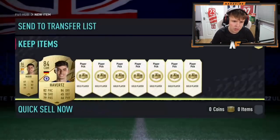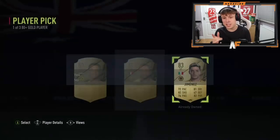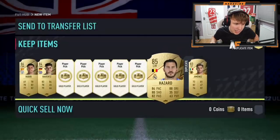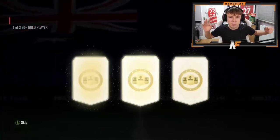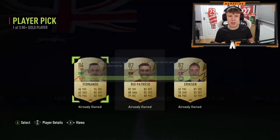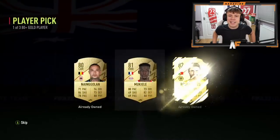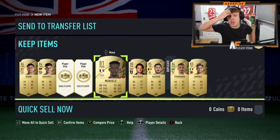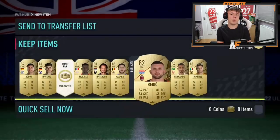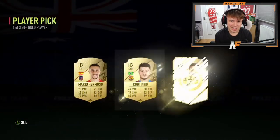First 80-plus for Tichino: Havertz 84 — not a bad start. Next pick: no Future Stars outline visible, nothing special. Then Hazard 85 — always solid fodder from one of these. We haven't seen any Future Stars from the 80-pluses yet. Continuing through: McQuiao, then the penultimate pick gives 82. Final pick — can he end on a board? Yes: André Silva 84.